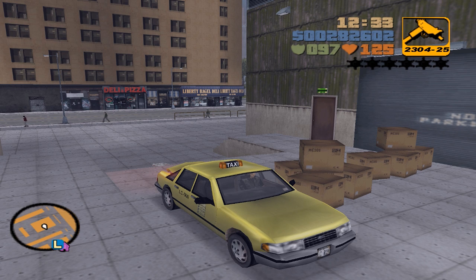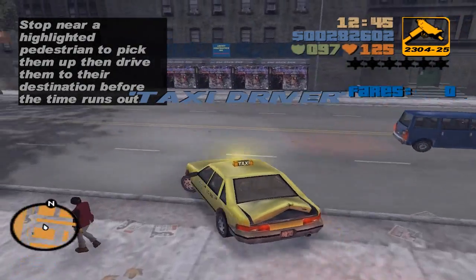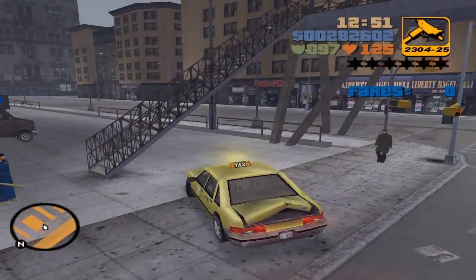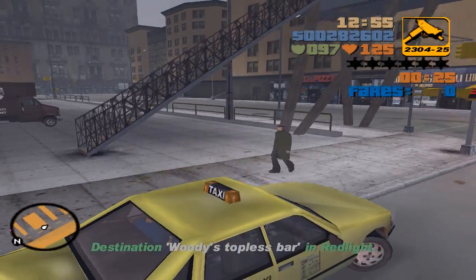Hey guys, BedInfos here with a new video. In this video I'm going to show you how to pass a few missions. I'm going to start with the taxi mission. A taxi mission is very easy in this game. What you have to do is press Caps Lock to activate it, and then look for a fare. Look at your mini map and find a person like this one right here.